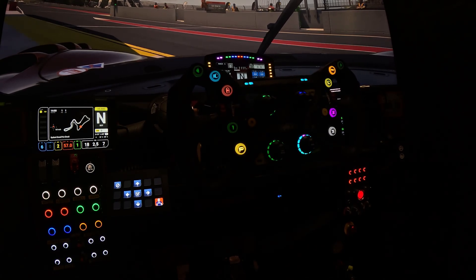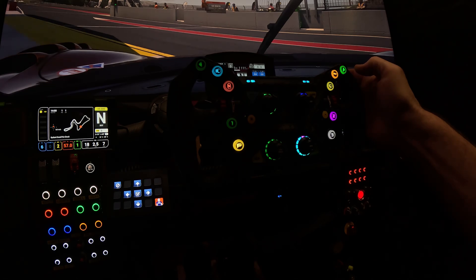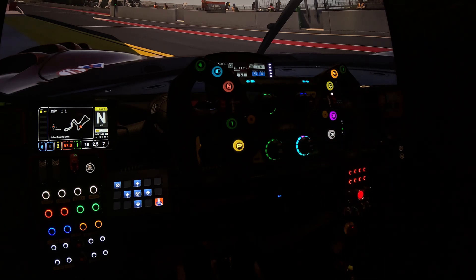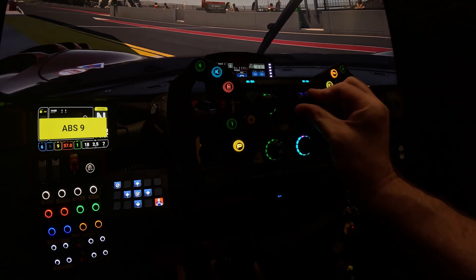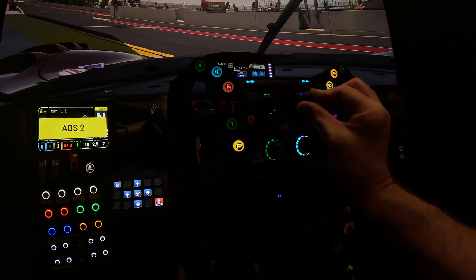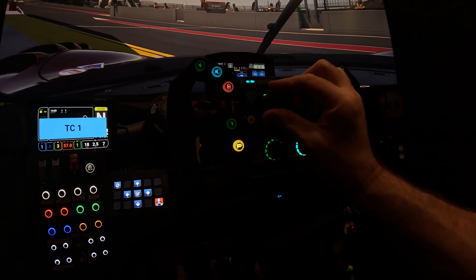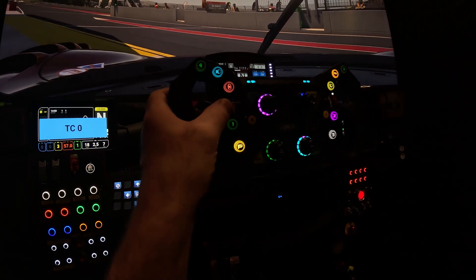It's gone a distant green. I have my indicators on the top left — these flash here saying that I'm in the pit. That's my indicator and that's my other indicator. So we've got ABS — it's up to the ABS setting, and when it's off it's flashing. No ABS: ABS one, two, three, etc. Same with traction control: eight, nine, ten, eleven, and it's off.